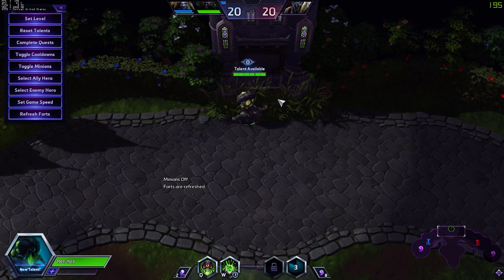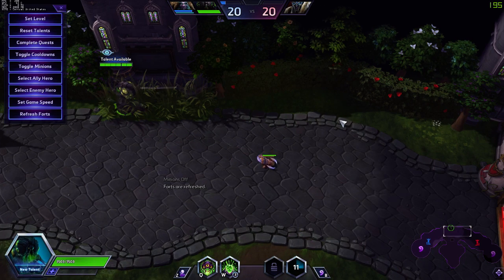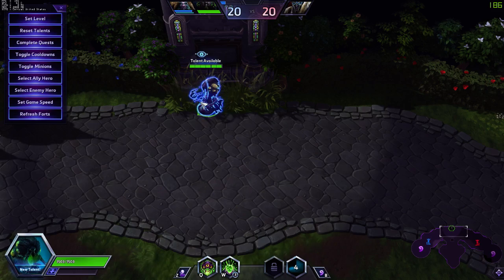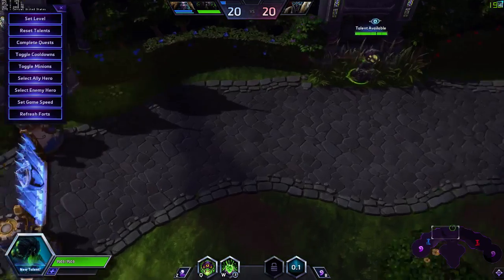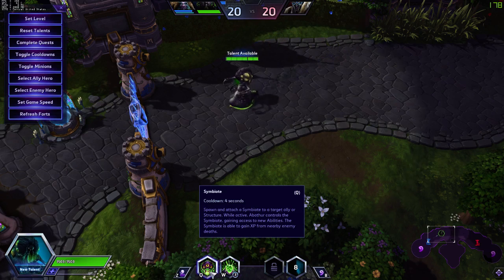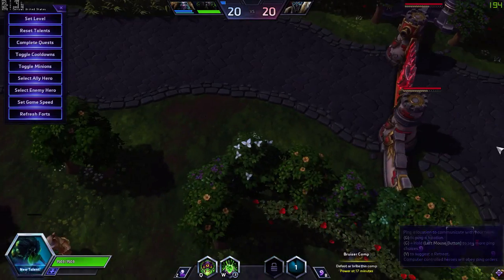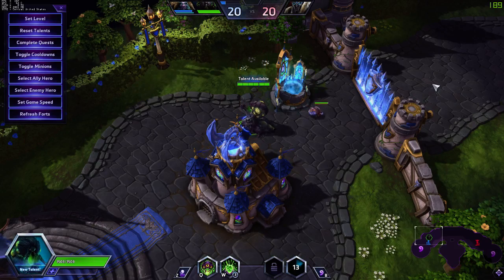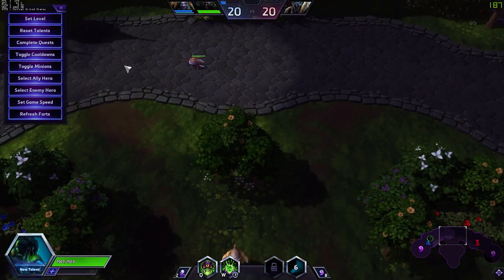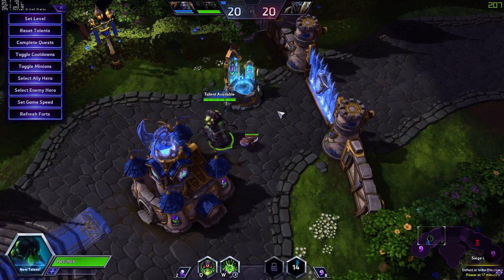Something very important in Abathur is called body soaking — using Abathur's actual body to soak. You have two ways to soak minions: you can hat a minion while it's pushing, or you can be physically near dying minions. A lot of new Abathur players will just sit in base because they're afraid of dying. His auto attacks do nothing, and you basically use all your abilities indirectly. But it is extremely important that you are body soaking with him — you need to be near the minions with your body as they die.